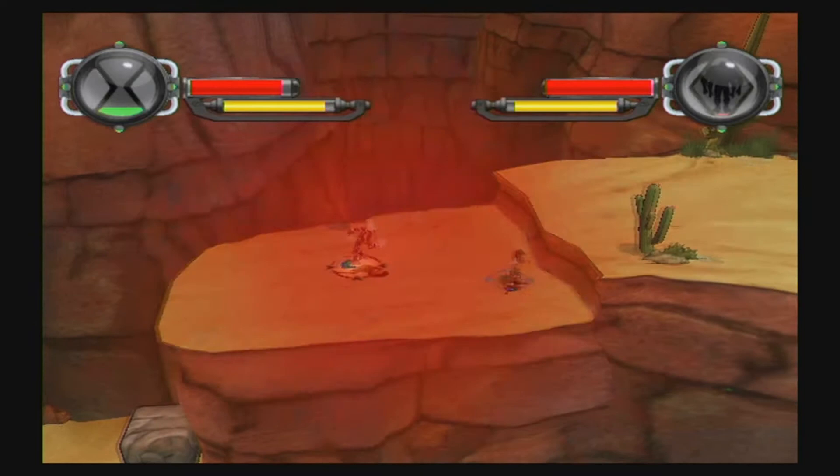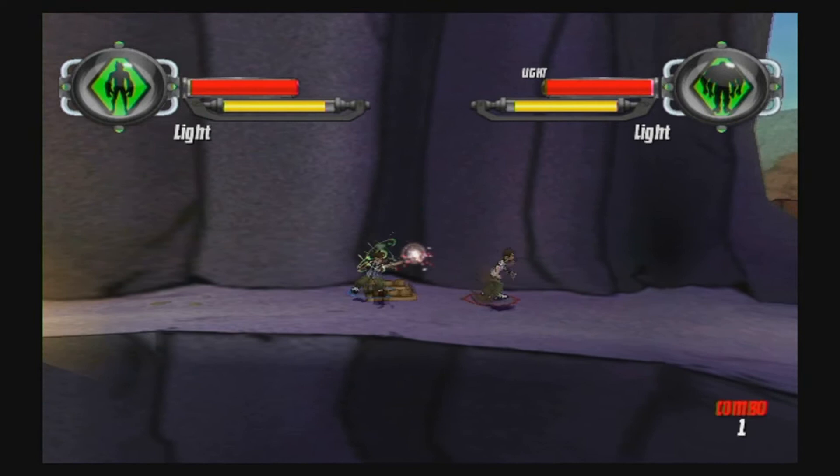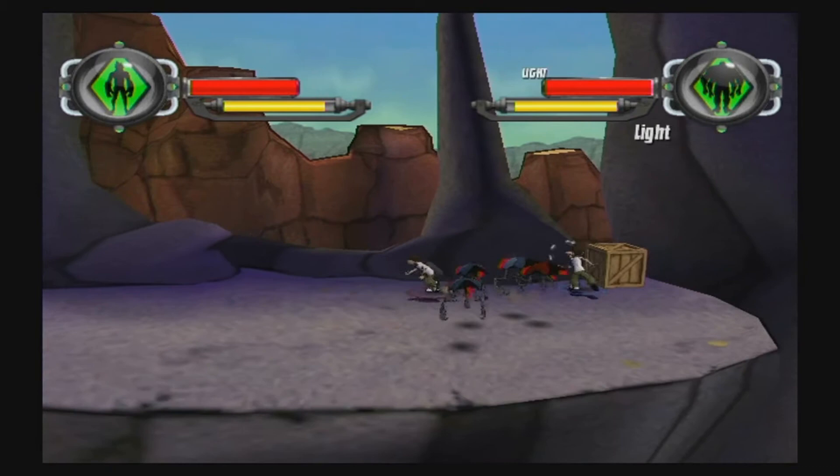Wrong button. It actually does use a little bit of your Omnitrix to use a special move. Beat those boxes up! Ben roll — how did you do that? It's your special, it's a dodge roll. That's actually kind of cool. I like that — it's a good little tidbit there.